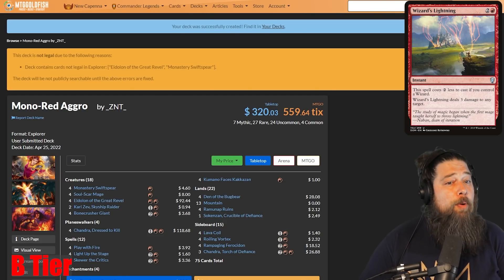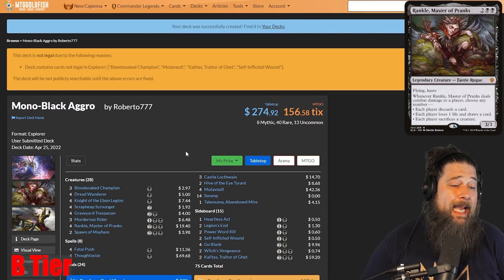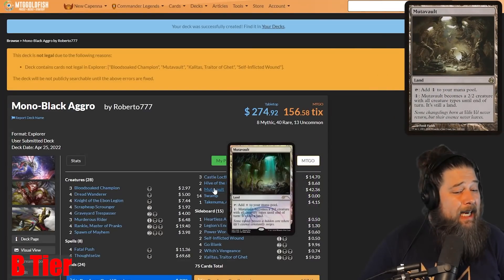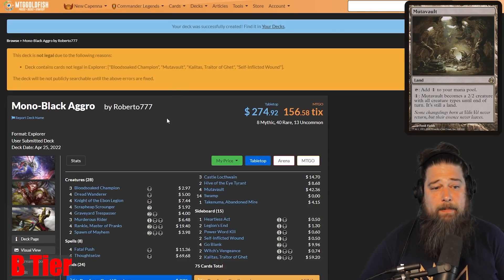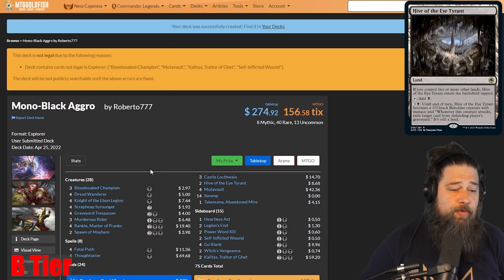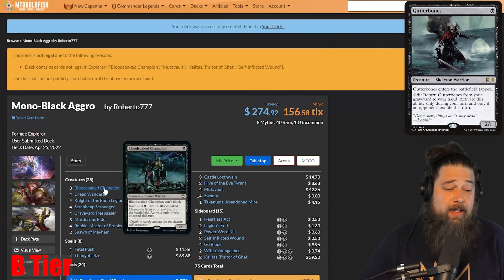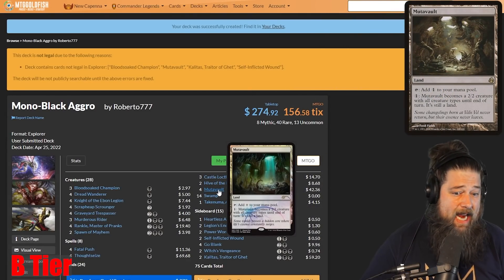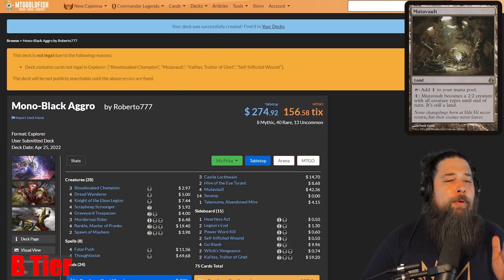We also have, speaking of mono-color aggro decks, Mono Black Aggro. Mono Black Aggro also loses a couple of pieces. Bloodsoaked Champion, one of its one-drops, is gone. Also, Mutavault is a painful loss in the mana base — we'll see this in a couple of different decks. I think you can survive without Mutavault though. You can play Faceless Haven, not as good but gets the job done, or play more Hive of the Eye Tyrant. The good news is all of these losses are replaceable. Bloodsoaked Champion — Gutterbones kind of does the same thing as a recursive Savannah Lions effect. And as we talked about Mutavault, you're not going to find as efficient a creature land, but you can still make the deck work. You lose a bit of power, but I think this deck is probably going to be a part of the meta.